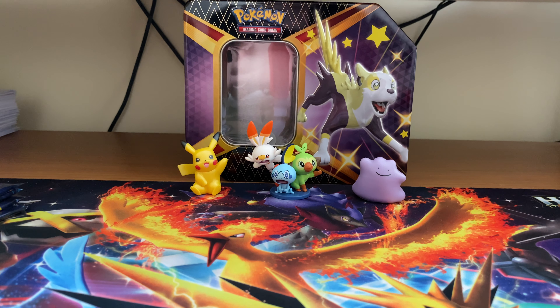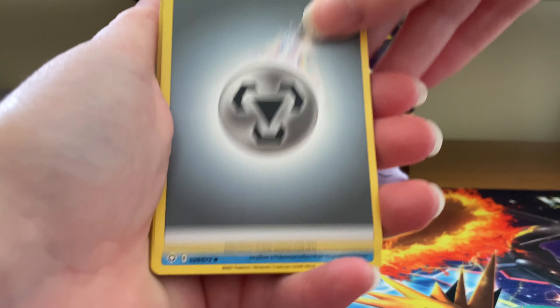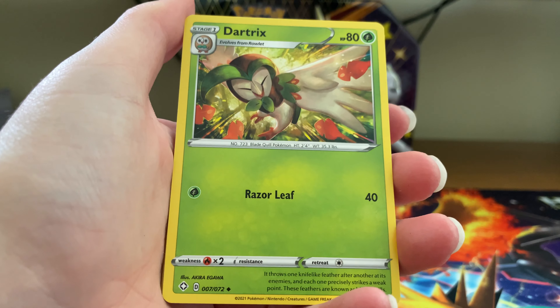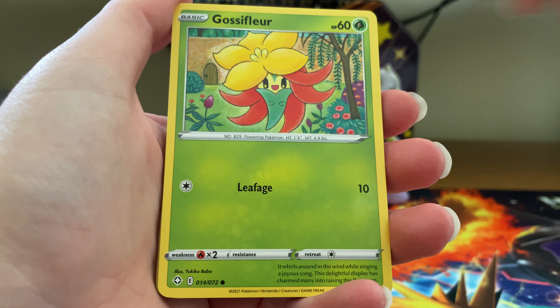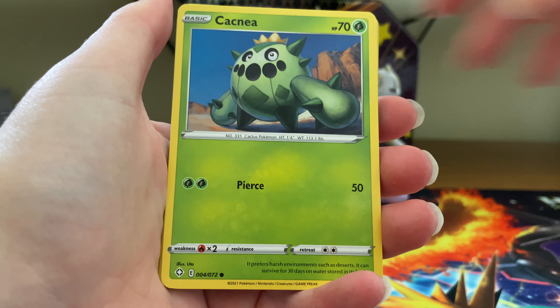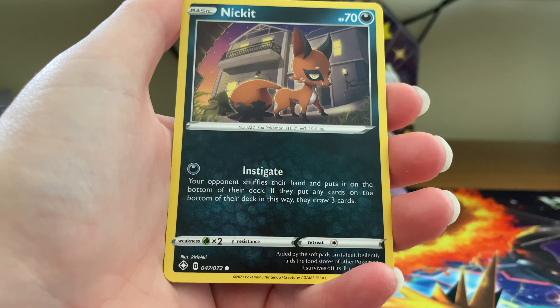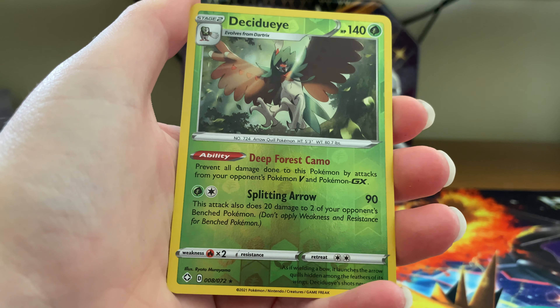The first booster pack has Steel Energy, Crameron, Rusted Shield, Dartrix, Gossifleur. Pack two gives you Nikkit, Sinistea, a reverse rare, and Professor's Research.